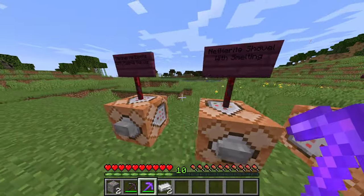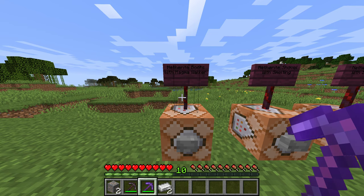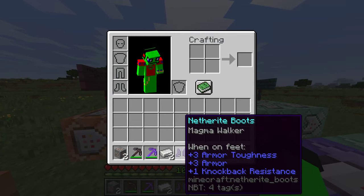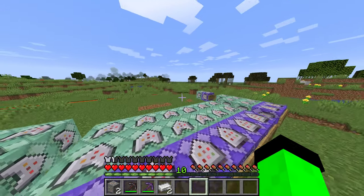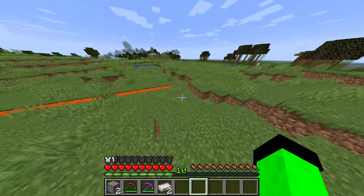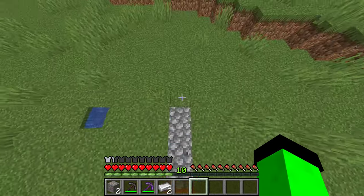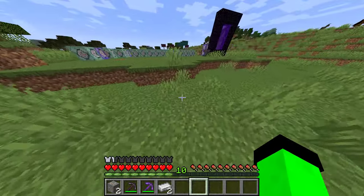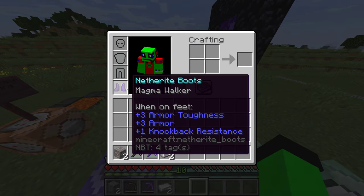Also that lava line right there — I'll show you what that is. You guys know what frost walker is, of course you do. So I have these boots with magma walker. What's magma walker? Well, if you know what frost walker is, magma walker lets you walk on lava. That's pretty cool — it's going to be kind of helpful for traversing the nether in those big lava pools. It would be a pretty nice enchantment to have on boots.